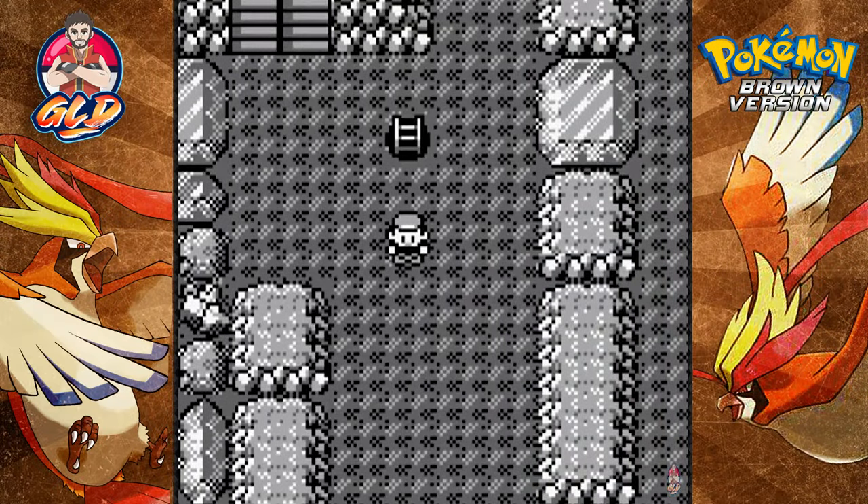Welcome to another episode of the Pokémon Brown walkthrough. In our last episode we started the Mursan Cave, battled a few people, and talked about a few things.